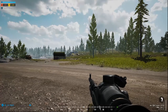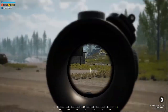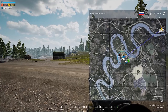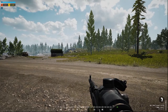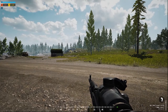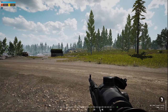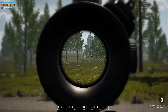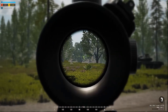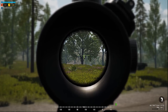Your best call outs will always be based on a Point of Interest. Cap points, roads, and rivers are big ones — this way everybody on your team knows exactly where to look. For example: 'Infantry east,' 'main battle tank east,' 'armor east,' or 'Lodgy spotted southeast of Akeem, headed east to west' — that's a really good call out.